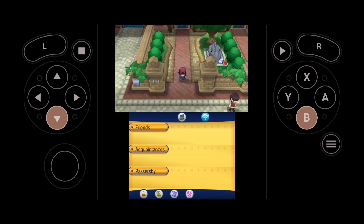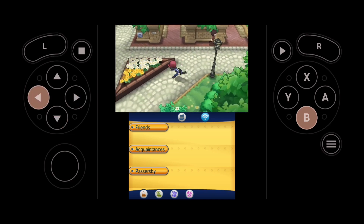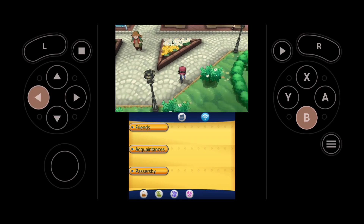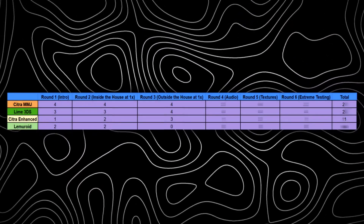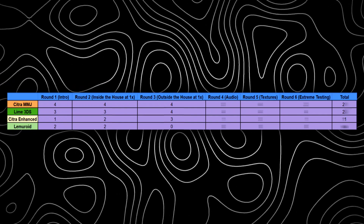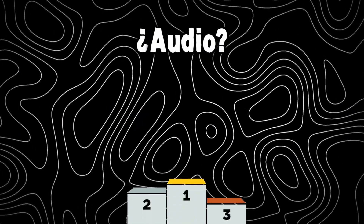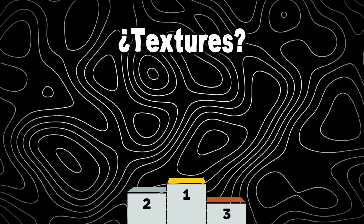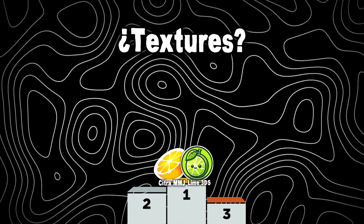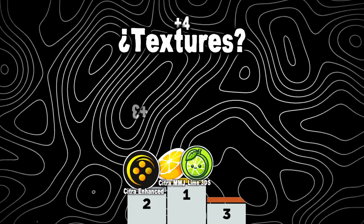Oh yeah, so now we know which emulator not to use. The rest of them perform fairly similarly but MMG is still the best so far. I'm gonna give 4 points to both MMG and Lime, and 3 points to Enhanced, and I'm gonna disqualify Lemuroid because it runs like ass. In case of audio, Lime is the best while MMG comes 2nd and Enhanced comes 3rd. In case of textures, Lime and MMG are both the same, so they get 4 each while Enhanced performs a bit worse so it gets 3.